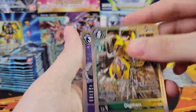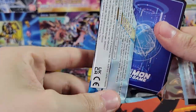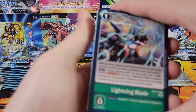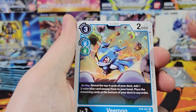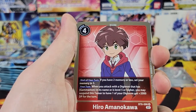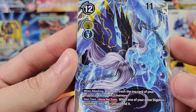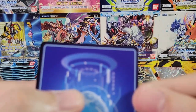Got a Digmon and a Yukio — that's a disappointing pack, those are both duplicates. One card has a huge nick on it, hopefully it's not a super rare. Demi Mara Mon, V Mon, Hawk Mon, Got Hero. And Azulong Mon — just a rare, but it's a full art rare. Full art rare with the huge nick on the back.